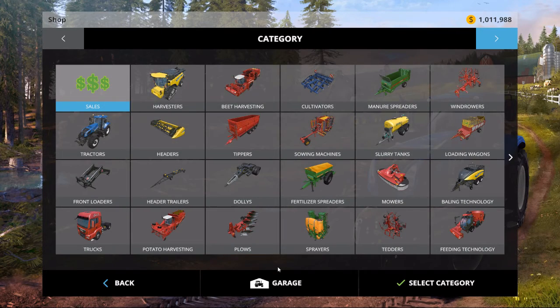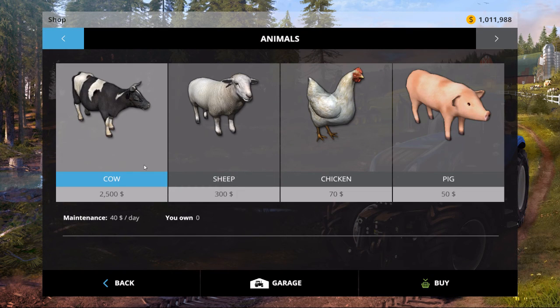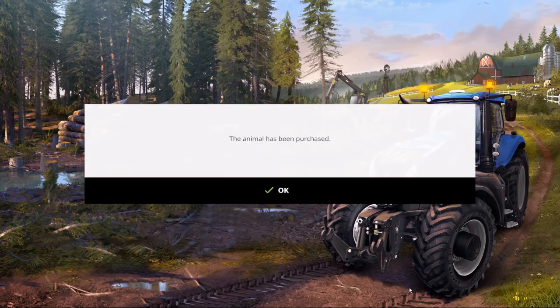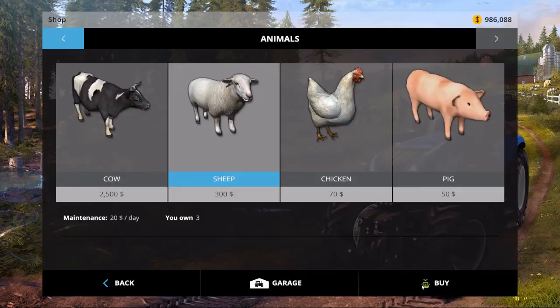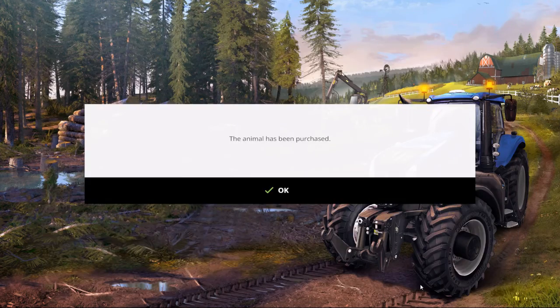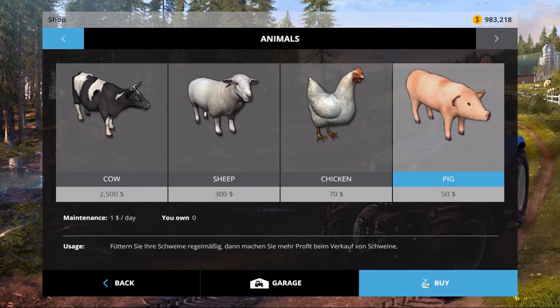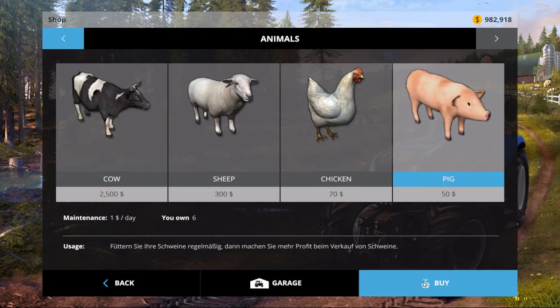The first thing I'm going to do is just quickly pick up some critters so we know where they live and what they do. Let's get our cows first and grab, I don't know, 10. We'll do the same with the sheep. I just find this is a handy tool when looking at maps because it allows us to see where all these guys hang out. We'll get 10 chickens — 11 actually. That'll keep Mr. Rooster busy. And we'll grab some piggies.